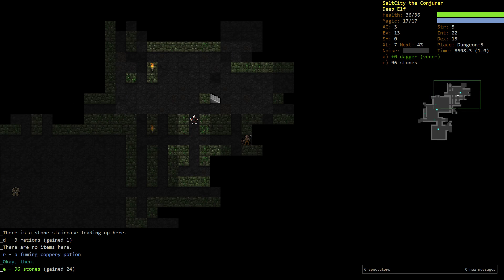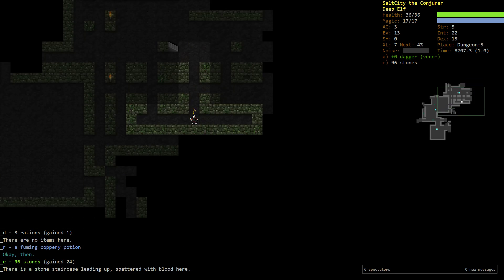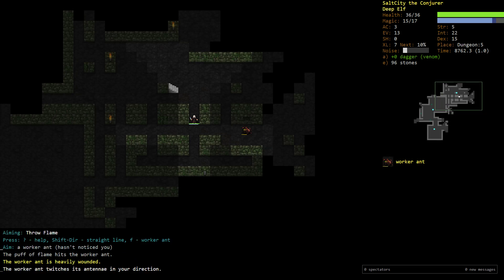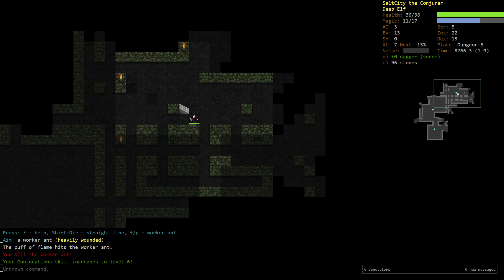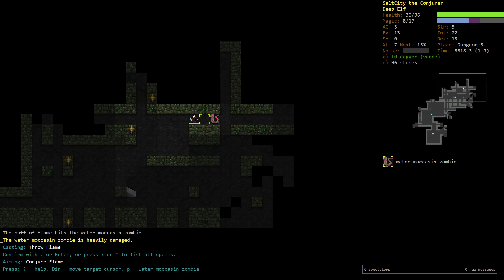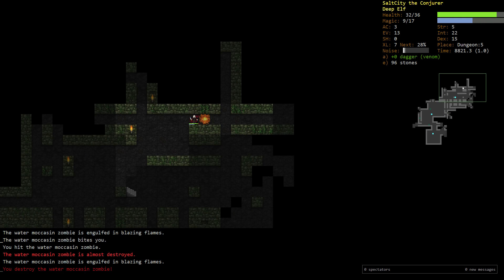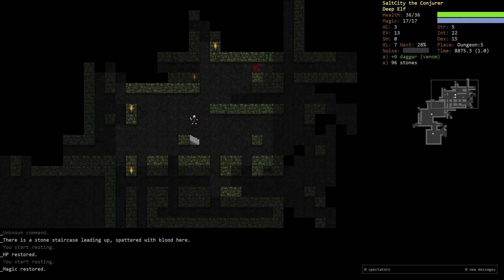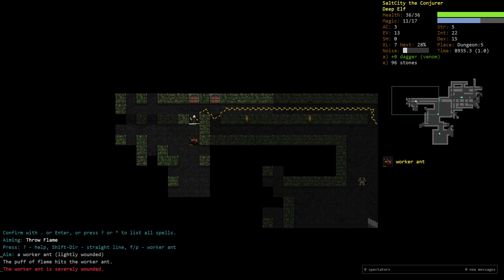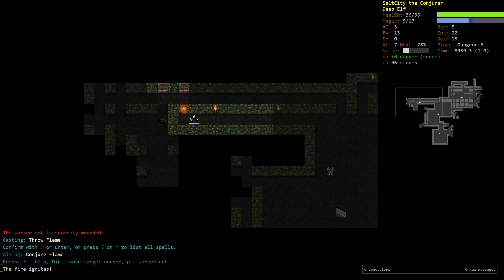I'll go back upstairs and identify these two brown potions - potions of magic. These are really good for dealing with mana issues. As I said before, mana is your health as a mage, so potions of magic are effectively potions of heal wounds - but only for offense. It's a very powerful tool in certain situations, though generally speaking you shouldn't need to use a magic potion constantly.